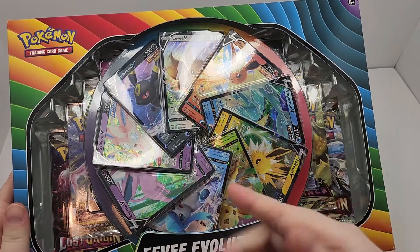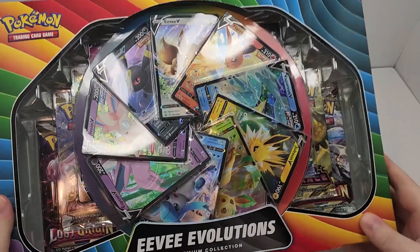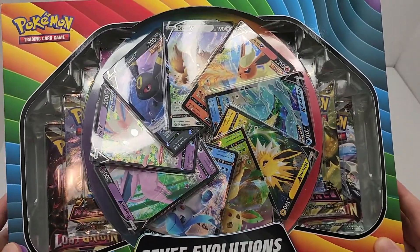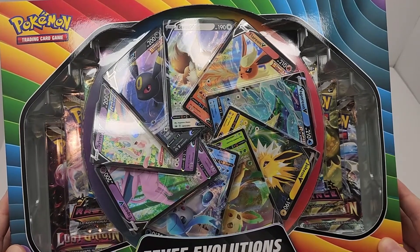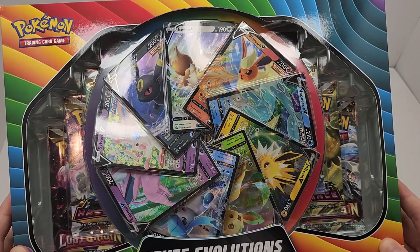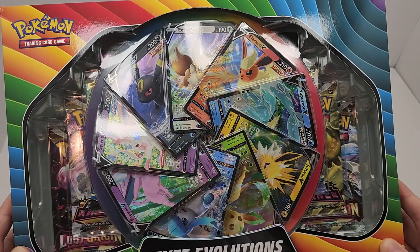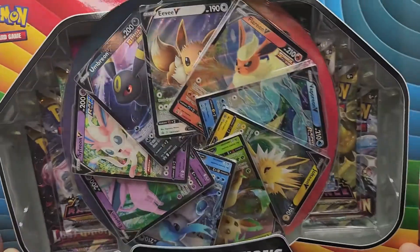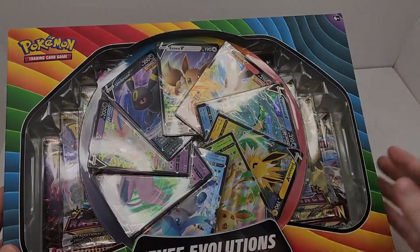Welcome back, everybody. Kiddo here with another Pokemon Trading Card Game unboxing video. We have the Eevee Evolutions Premium Collection Box. It has one promo card for every single evolution that exists as of before Violet and Scarlet. Not that we know there's going to be an extra evolution in that generation, but who knows. So let's get everything unpackaged and see what's inside.